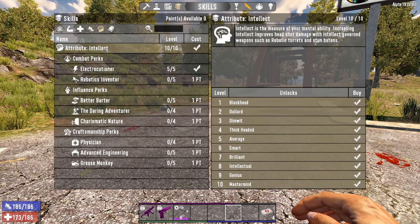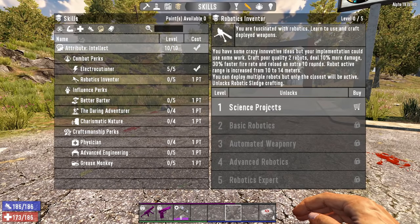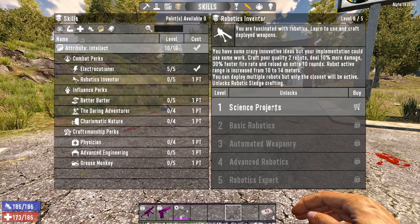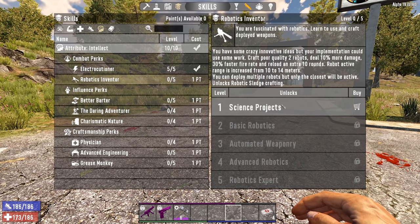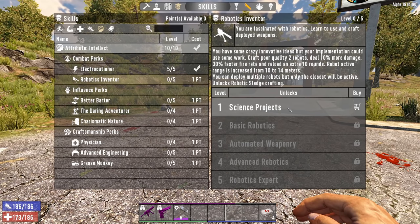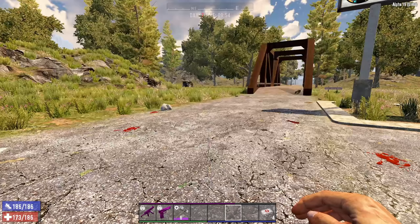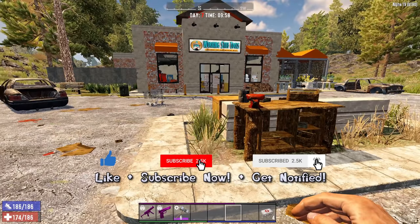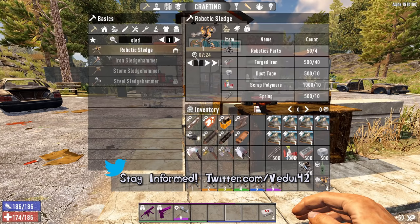This is one of the new weapons for the Intellect attribute skill tree, under the Robotic Inventor. It's really the first one you get here that unlocks Robotic Sledge crafting if you just put one point into Robotic Inventor. That allows you to craft quality two robots that deal 10 more damage, have a 30% faster fire rate, and reload extra rounds - which of course does not apply to the Robotic Sledge because it doesn't shoot anything. It's basically just a robotic sledgehammer.